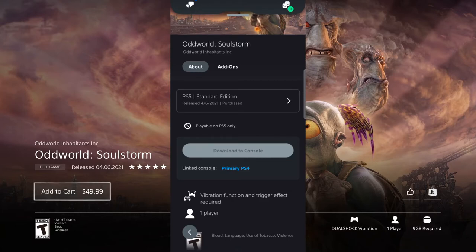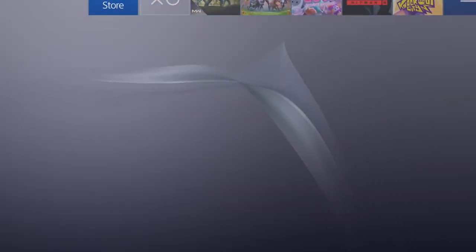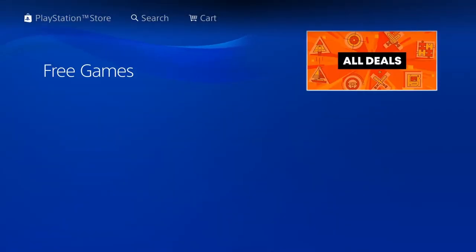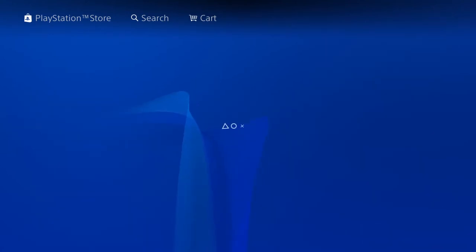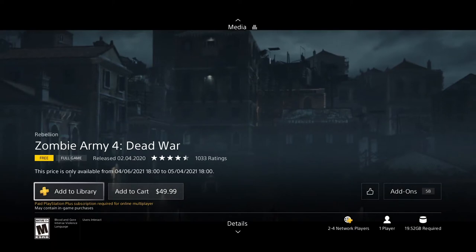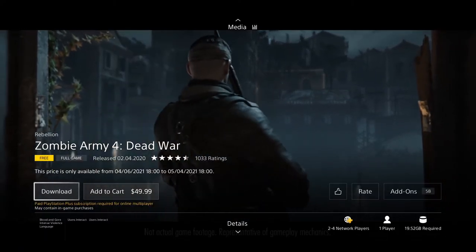While we're here, we might as well get Days Gone and the zombie game as well. I prefer to add these on the console rather than the app - I like the 'add to library' button more than 'download' because then I have to stop the download. Days Gone I already have purchased, but I don't have Zombie Army 4 Dead War. Let's add Zombie Army 4 Dead War to the library right here - add to library - and we should be good to go.